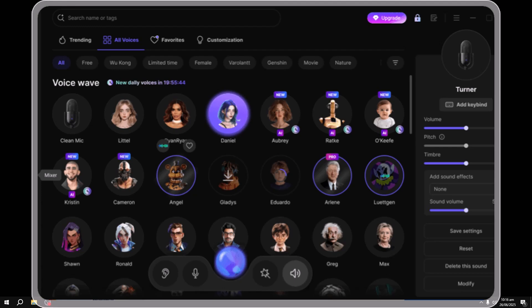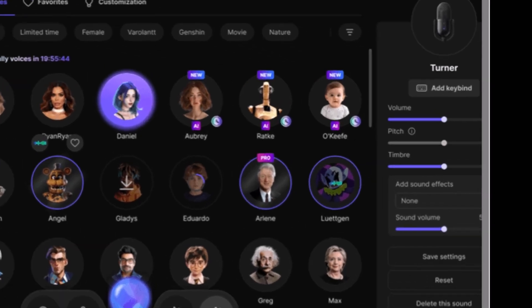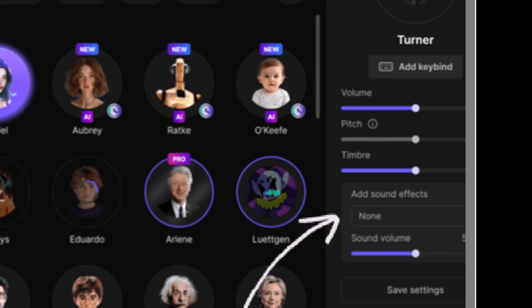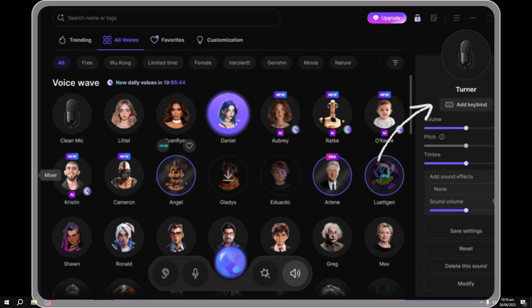Voice Wave isn't just about AI voice models. You also get pro-level tools like adjusting pitch, timbre, and even adding live sound effects to your voice. This is really handy if you're gaming or streaming — you can assign keybinds to different voices. So if you want to sound like an NPC or shift into a monster voice mid-fight, just hit your custom key and boom — instant voice swap.